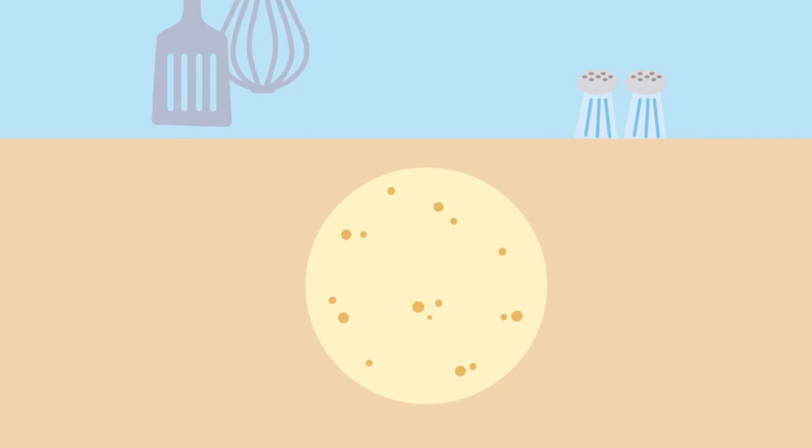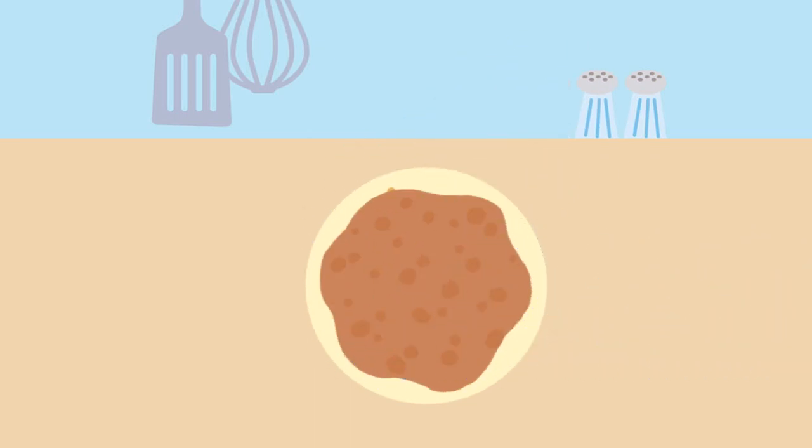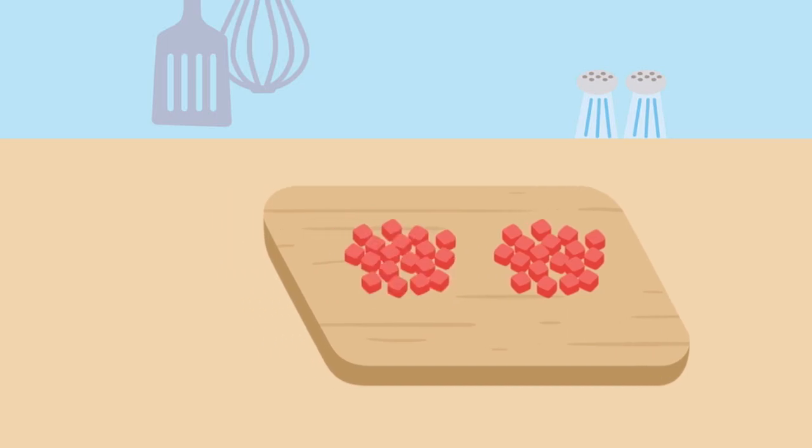To make tacos, first we spread the beans on the tortilla. Make sure to get it all over. Then chop the tomatoes. Chop, chop, chop, chopity chop chop.